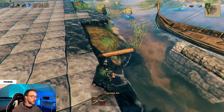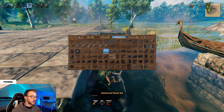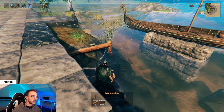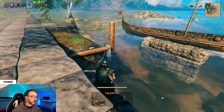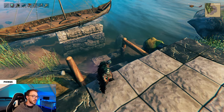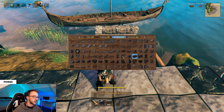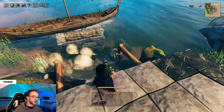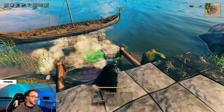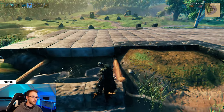Now for the dock, grab the log beam 4m and make sure it locks onto the bottom of the stone floor here. Then depending on how deep your water is, either grab the log pole 2m and lock it in like this, or the log pole 4m if your water is deeper. Do the exact same on the other side, then grab your stone wall two by one and create snap points to build the foundations of the dock. Stagger the blocks so that the top of the wall is in line with the bottom of the stone floor.